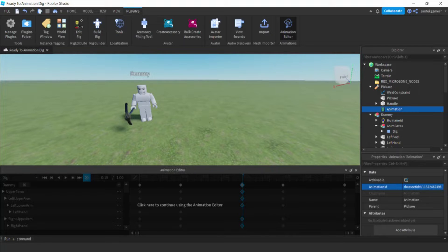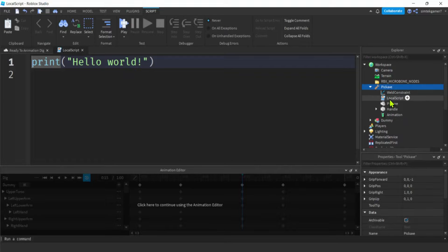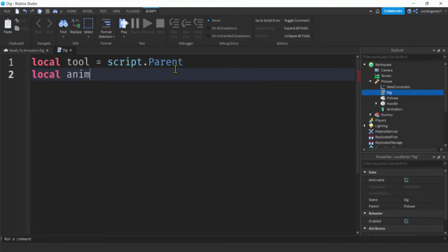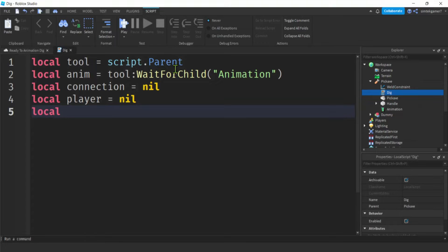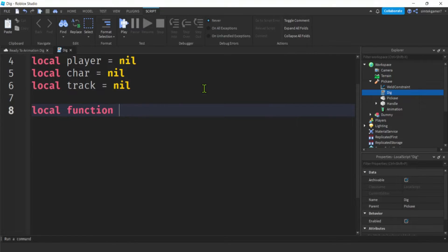Now we're going to start scripting. Select your pickaxe, hit the plus, add a LocalScript - call it 'dig'. Close the animation editor window. Get rid of the print statement. Set up variables: tool equals script.Parent, then a variable for the animation using tool:WaitForChild('Animation'). Make a connection variable initialized to nil, a player variable to nil, a character variable to nil, and a track variable to nil - a bunch of variables we're going to use.